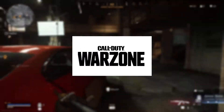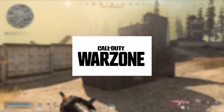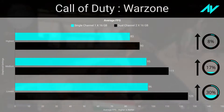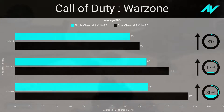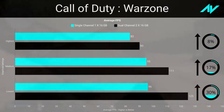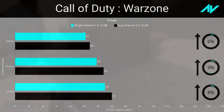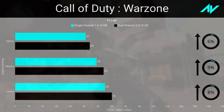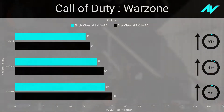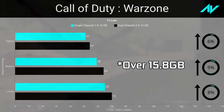Call of Duty Warzone was tested in practice mode in Battle Royale to eliminate connectivity factors, with settings cranked to maximum, medium, or lowest. Being mostly GPU-bound at highest settings, the game only saw an improvement of eight percent in average frame rate and six percent in one percent lows, though lowering the settings allowed a 30 percent increase. A later game update scored 125 fps average and 81 fps in one percent lows at highest settings. The system used over 12 gigabytes in single channel and almost 14 in dual channel, with the newer update using over 15 gigabytes, so more than 16 gigabytes is recommended.